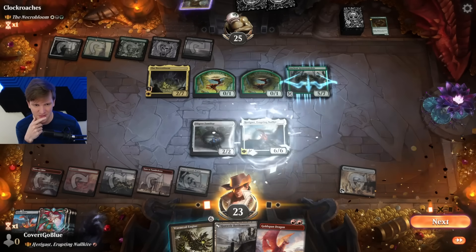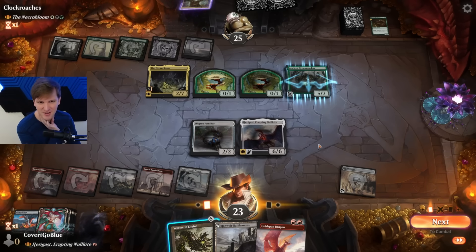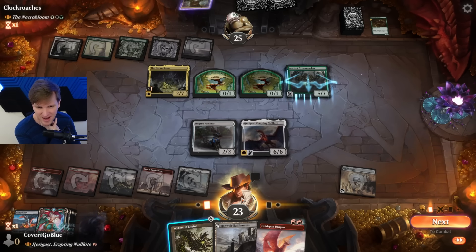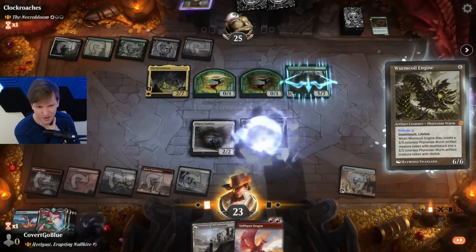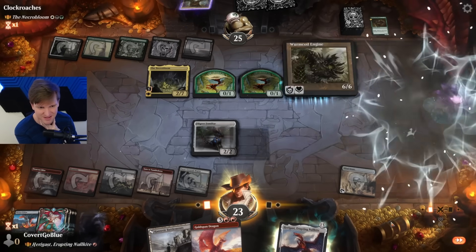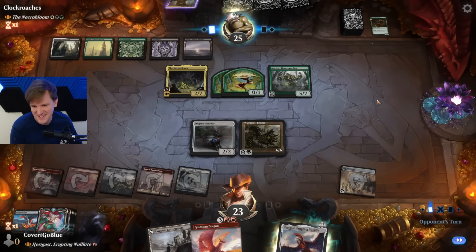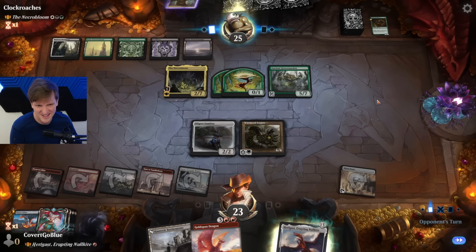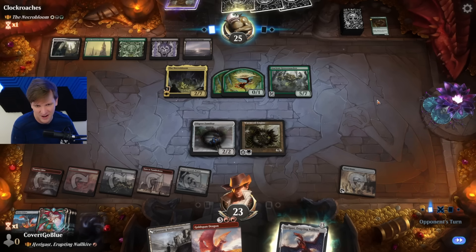Worm Coil — we can play the Worm Coil here and now. Is that better than having the Dragon out there? Honestly I think I'm supposed to... I know that we're getting rid of this again, but we can emerge it again. Every time we do, we draw cards. The zombie army is getting ready, but we're spinning through our deck trying to find giant Eldrazis, and I feel like we will get there.